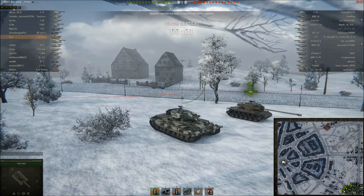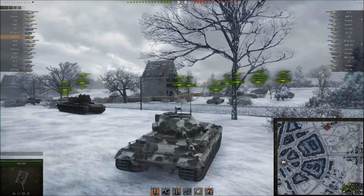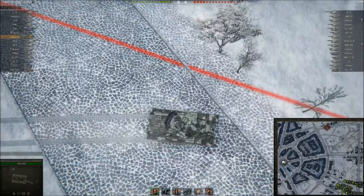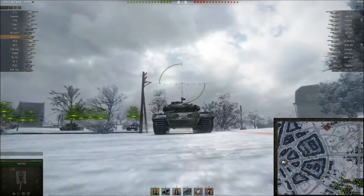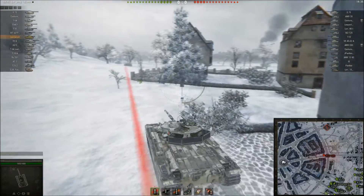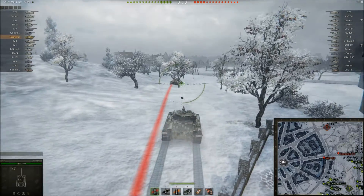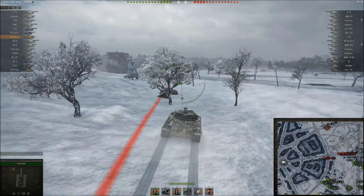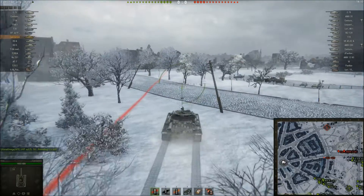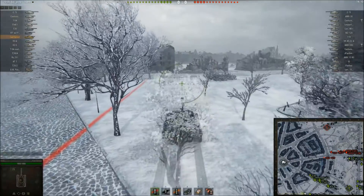We're here on Winterberg. It's a tier 9 game - about 50% of each team is tier 9s. We've got a number of tier 8s including myself and a few very unlucky tier 7s. On this map, looking at the team listings, we seem to have a fair number of mediums and I'm going to leave it to them to defend and attack the village on the eastern side. I'm planning to go to G1, that corner, and position myself there. Let's see how this new turret on the Carnarvon holds up - there are tier 9 tanks in this game so it should be a good test.